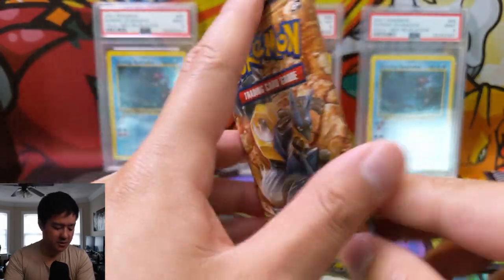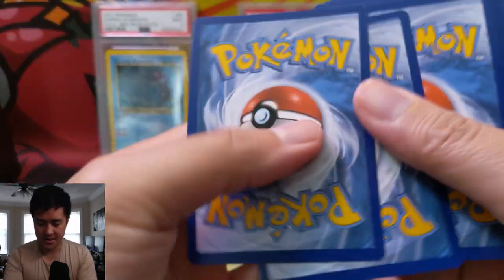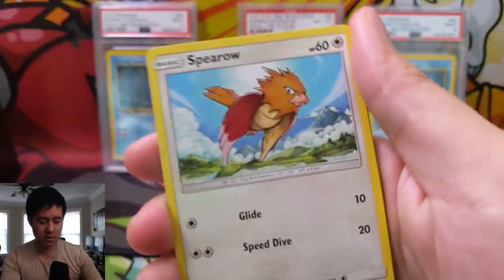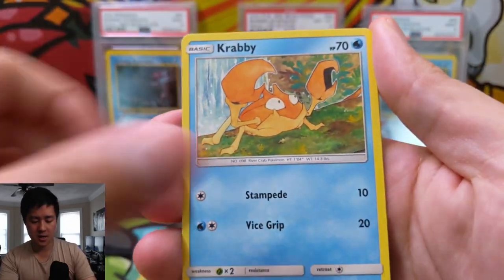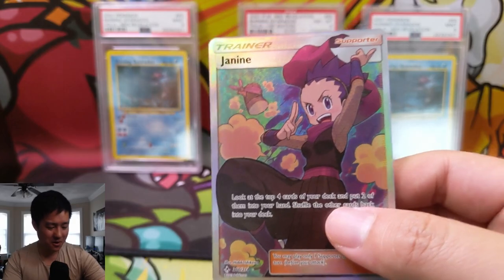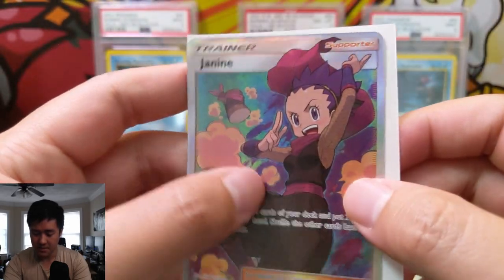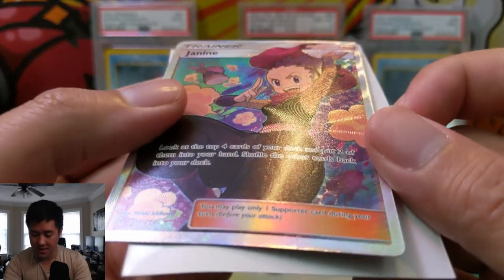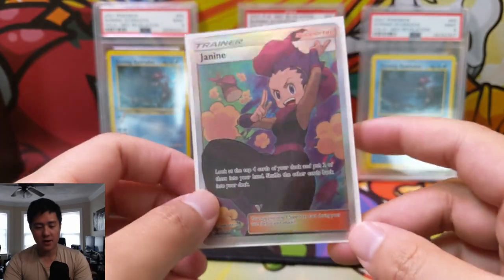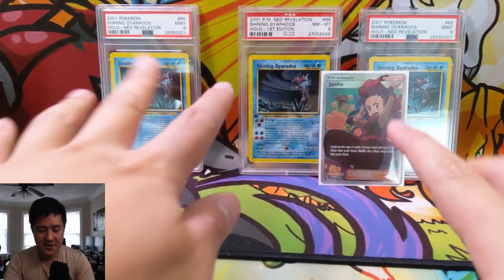We didn't get any hits so far — let's clutch up and not turn this into a shutout. Can we do it in this last pack? We have Tyrogue, Janine, Poké Gear 3.0 — nice — Espeon, Lickitung, Litten, Crabby, Tangela, Darmanitan, and the last thing we want is a shutout... Janine full art trainer! Look at the top four cards of your deck and put two into your hand — actually that's pretty good. Full art trainer to wrap up the video — super clutch pull!